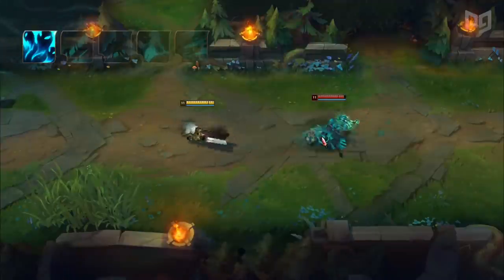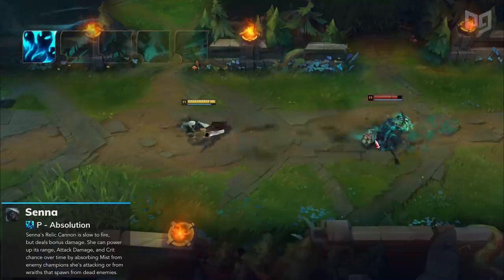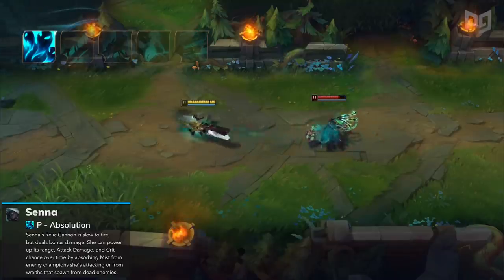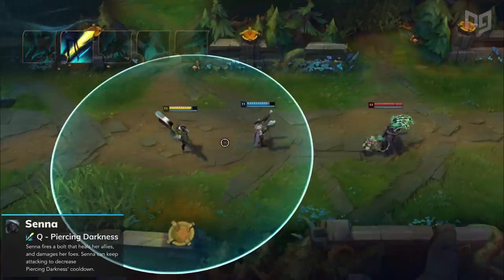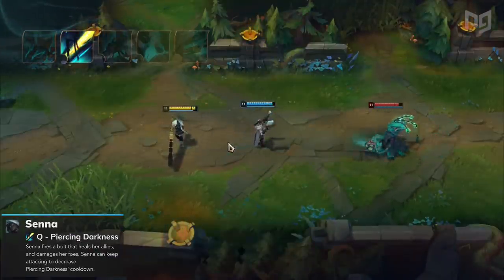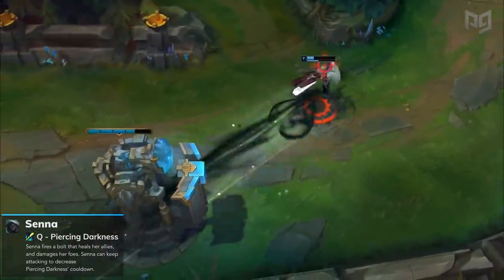First is her passive, Absolution, making her auto attacks pretty slow but compensating with bonus damage. Senna can also power up her range, attack damage, and crit chance by absorbing mist from enemy champions she's attacking. Next up, her Q, Piercing Darkness, allows her to fire a bolt that heals allies and damages enemies. Senna can also keep attacking to decrease Piercing Darkness's cooldown.